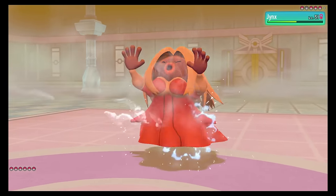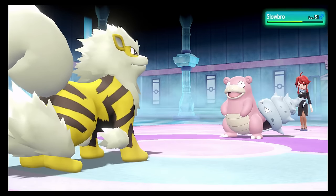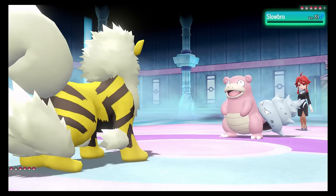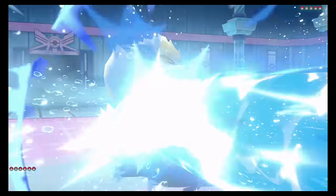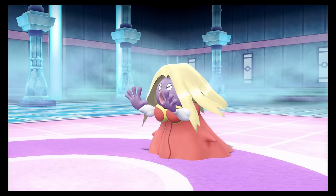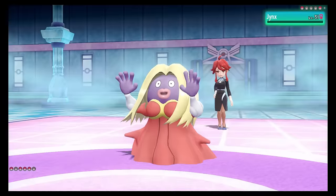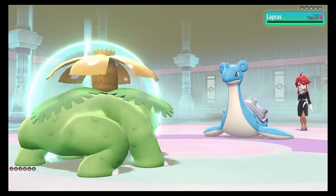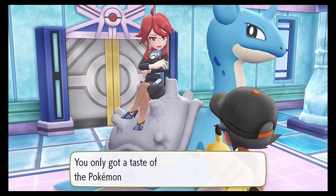Lorelei was up first and I led with Amidala to get rid of her Dewgong. Her Jinx came out next and Amidala ultimately fainted due to prior damage. Buddy came in and Crunch did a decent chunk to Slowbro with a defence drop, taking it out on the next turn. Lorelei sent in Cloyster, and I used Superpower before Cloyster took Buddy down with a Hydro Pump. Eureka finished Cloyster with a Mega Drain, then Eleven came in against Jinx — immediately put to sleep, but woke up just in time and took it out with a Shadow Ball. Lapras was her final Pokemon, and one Mega Drain was enough after Eleven got off a Psychic.